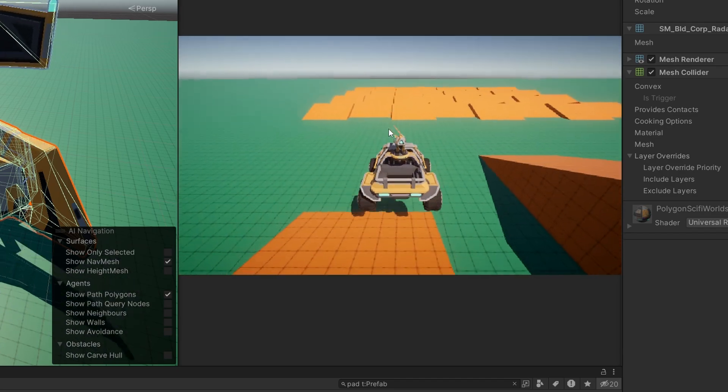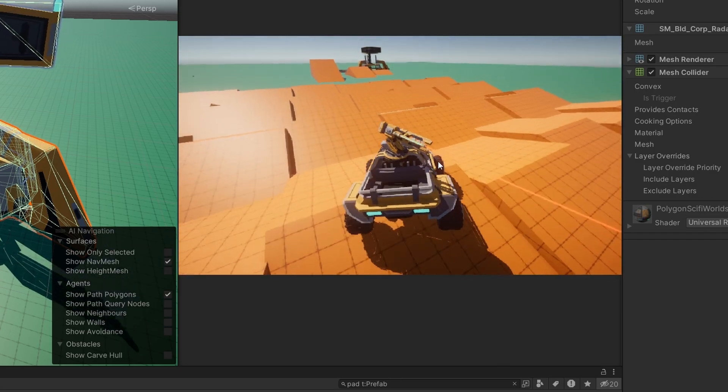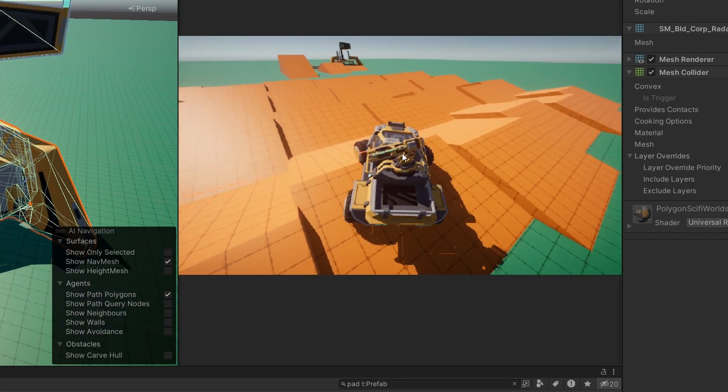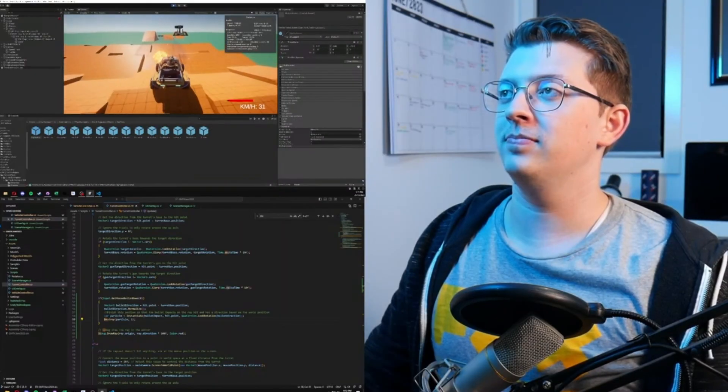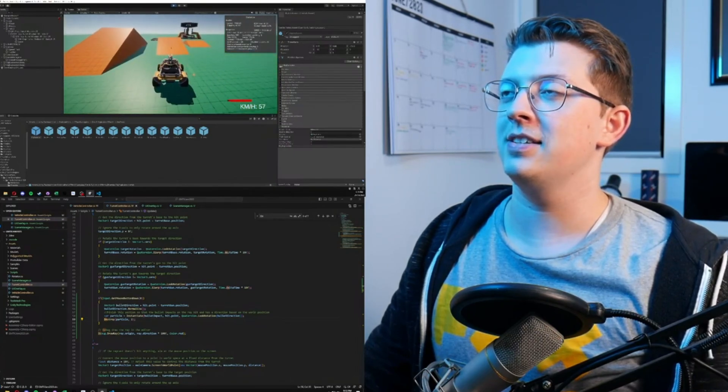I then added a turret mesh from the Cinti pack to the back of the warthog — I mean Jeep — which I had aiming at the mouse position. And this is where the project was when I hit commit and sent it down under. Nathan then livestreamed his section, in which he added a speed counter and a fuel gauge, as well as setting up some explosions and the shooting mechanic of the turret.